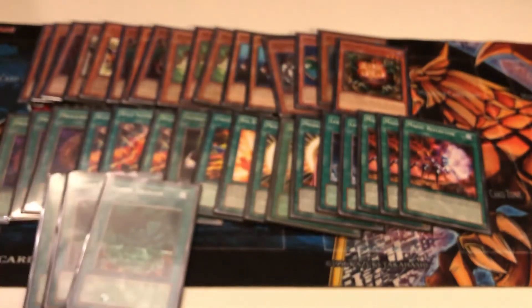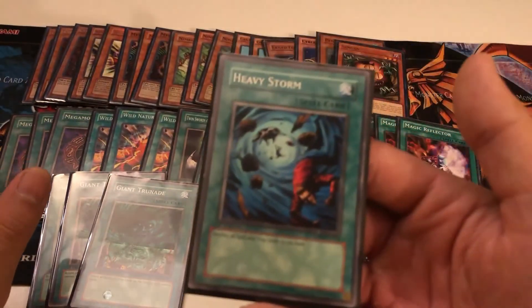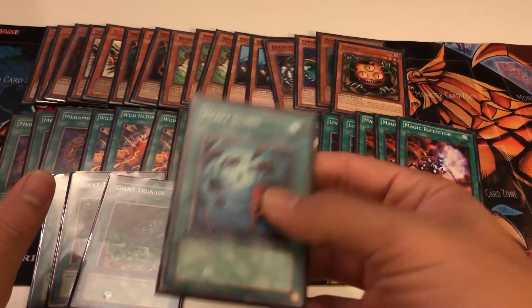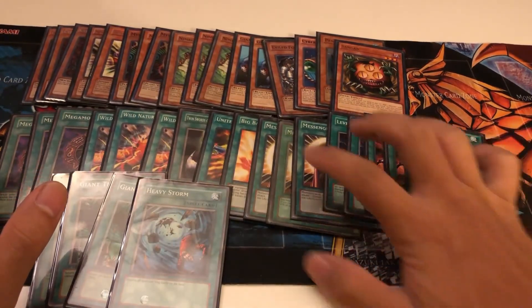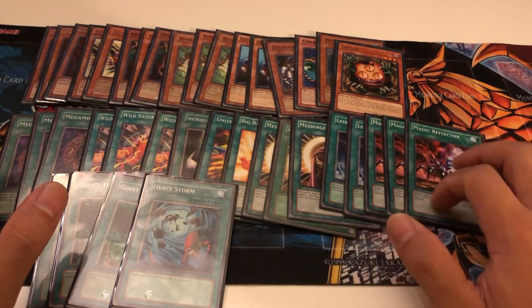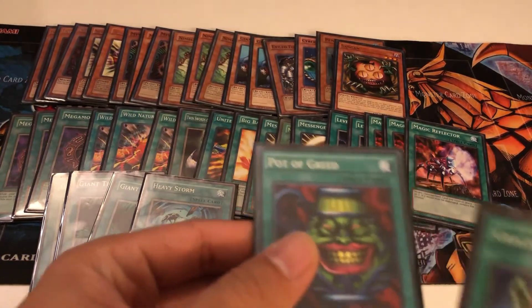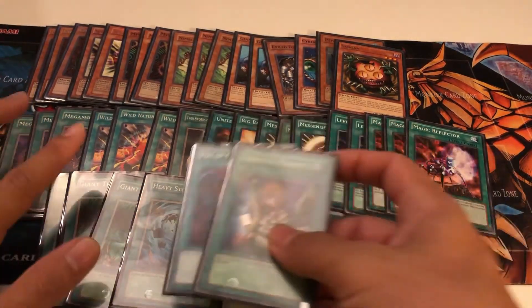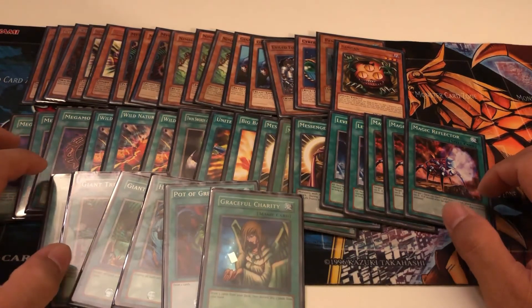Heavy Storm just clears more back row. Hopefully you don't have a Magic Reflector on your card when you use it, because it'll just get rid of the Magic Reflector in that case. And then lastly, Pot of Greed and Graceful Charity. No Delinquent Duo because you want to keep your life points and you don't care as much what they have in their hand.